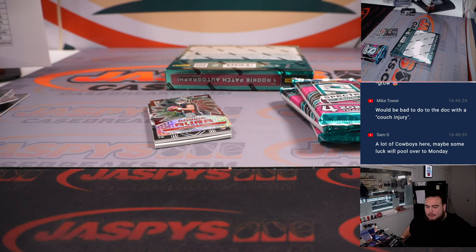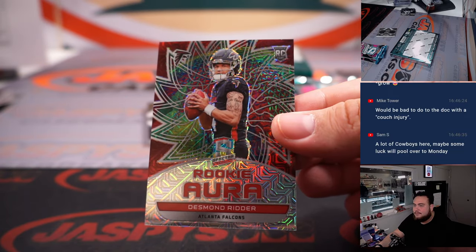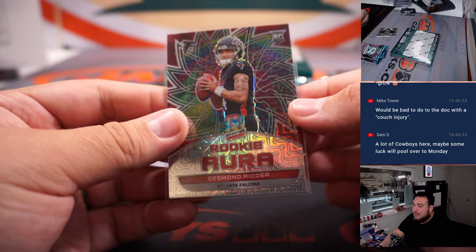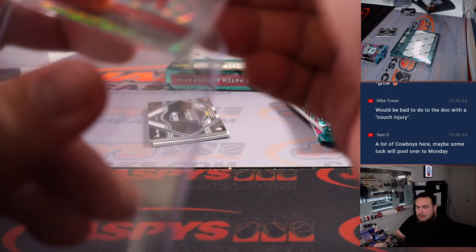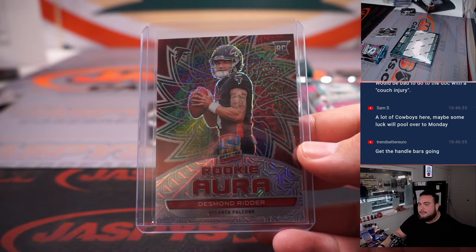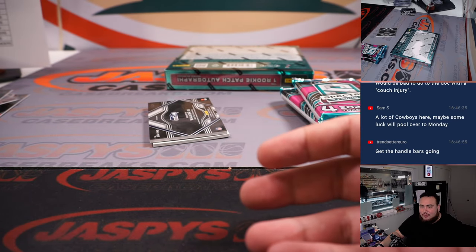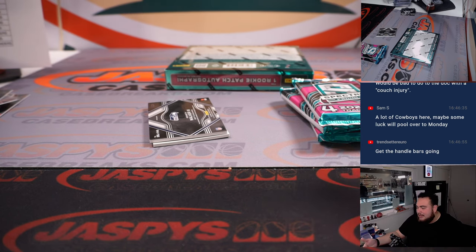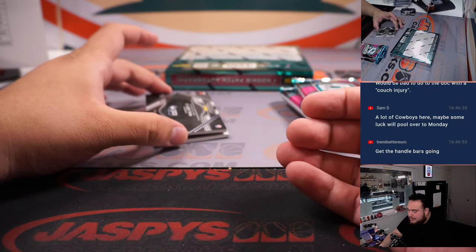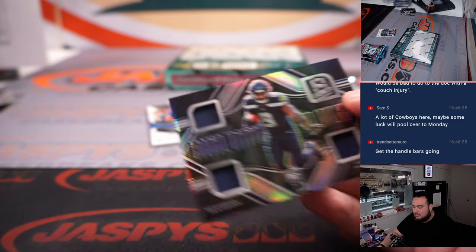Desmond Ritter, 12 out of 25 — nice one for the Falcons, going to Dan. Cowboys versus Buccaneers — Brady is 7-0 against the Cowboys so I kind of want to lean that way, but I think the Cowboys are a better team. Should be interesting. Kenneth Walker, 13 out of 99 Building Blocks.